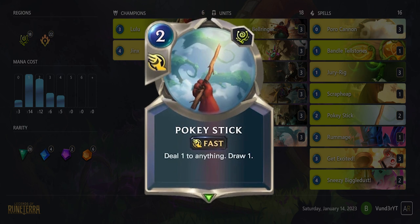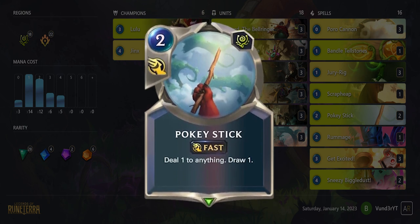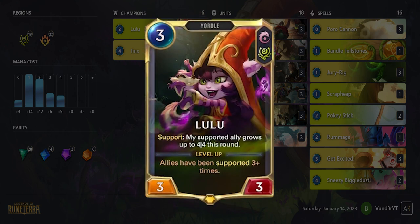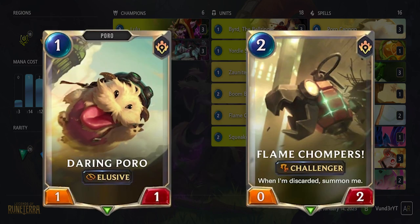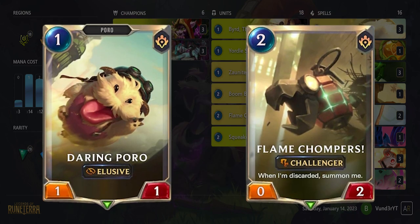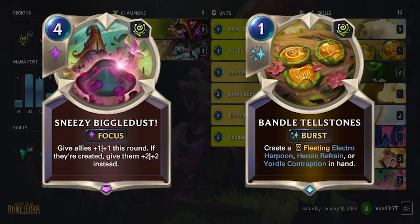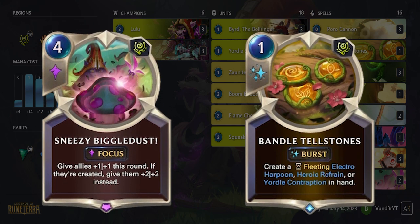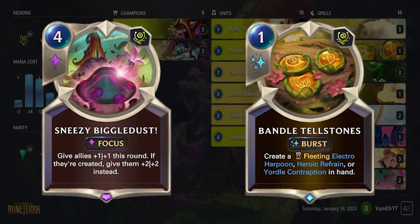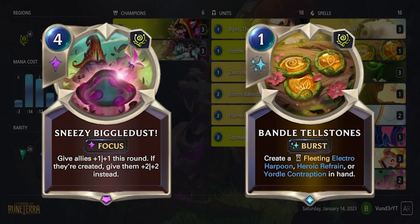Pocky Stick is here for cycling, a little touch of burn, or removing the opponent's units to swing more damage. Lulu is here to squeeze value out of cheap units for broken combos like getting a 4-4 challenger or 4-4 elusive. This deck abuses Biggle Dust with cheap or free created units. It's seen as a 3-of right now but I like it as a 2-of with a 1-of Tellstones to prevent bricking and increase versatility.